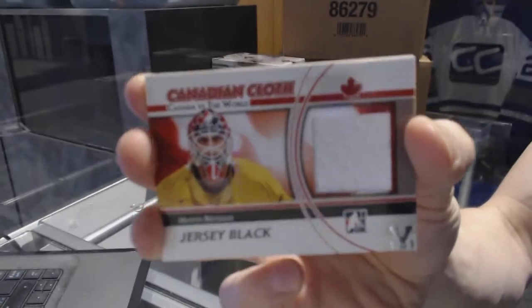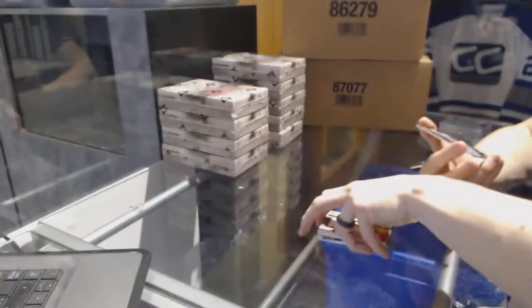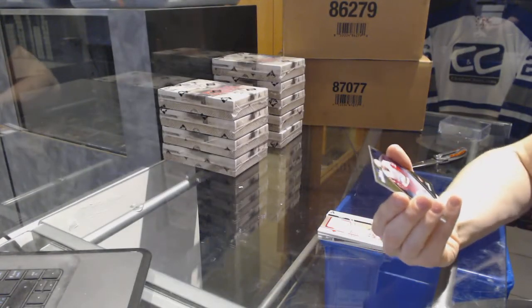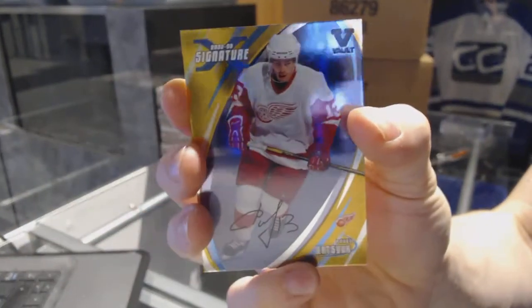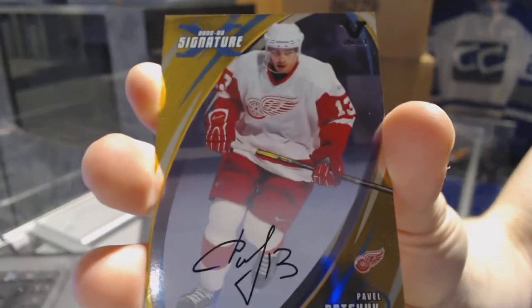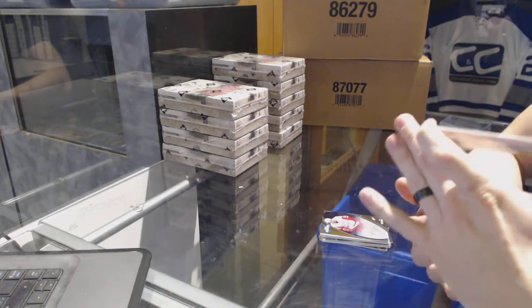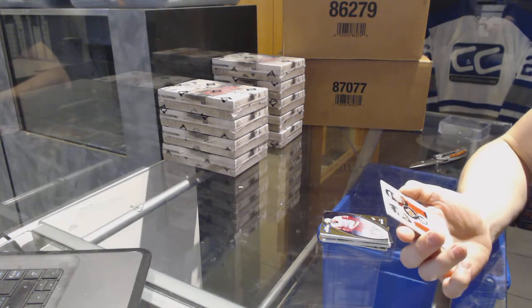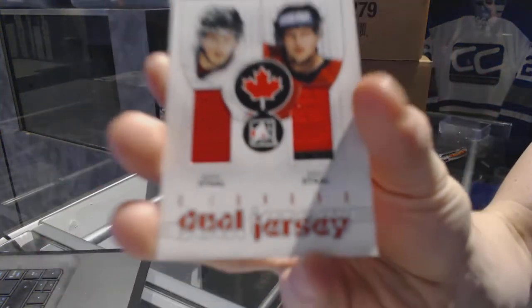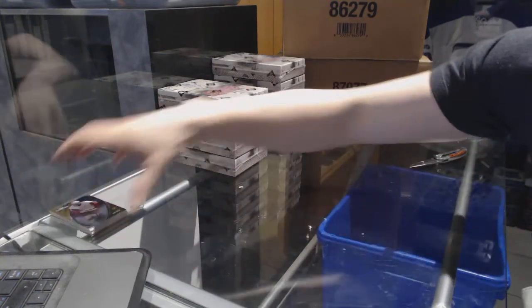We've got a Canada vs. the World Canadian cloth jersey black silver one of one for the New Jersey Devils: Martin Brodeur. We've got a 02-03 Signature Series auto gold for the Detroit Red Wings: Pavel Datsyuk. And we've got an In The Game Oh Canada dual jersey — random between the Rangers and Hurricanes — Mark and Eric Staal. That's box one.